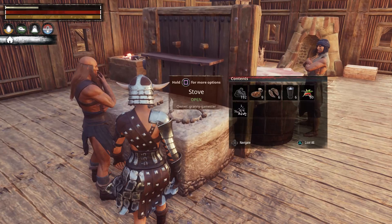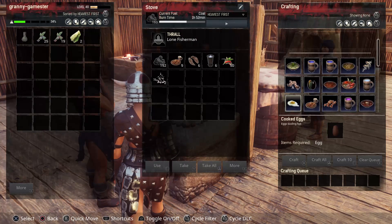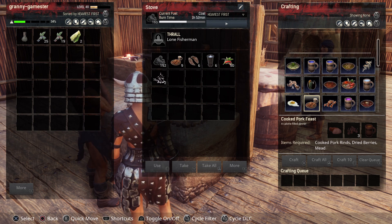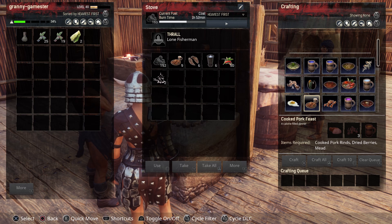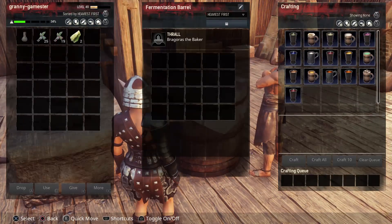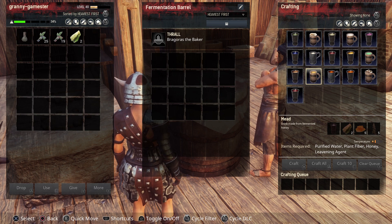As you can see, we're going to look this up in my cooking stove. Cooked pork feast is actually kind of complicated to make. It takes cooked pork rinds, which you make on the campfire. It has dried berries, which you just take berries and put them in the dryer. But the mead is a little more complicated — you can make mead in the fermentation barrel, and it's made from purified water, plant fiber, honey, and a leavening agent.